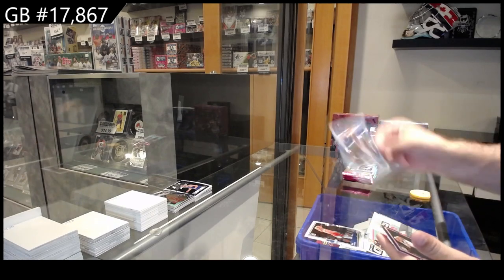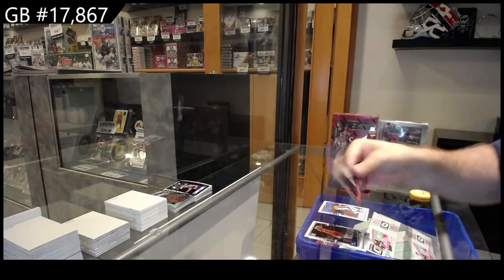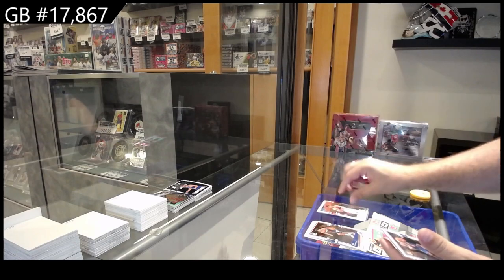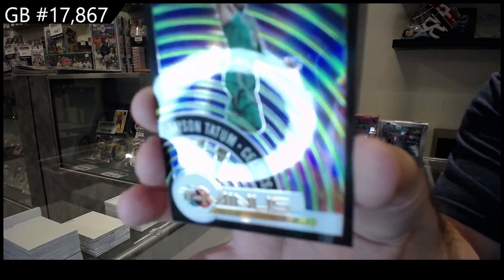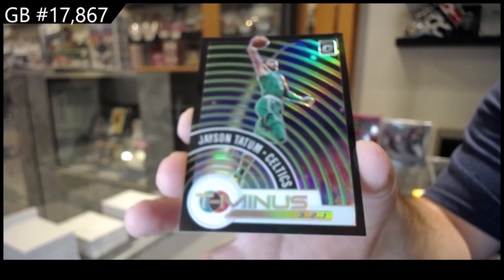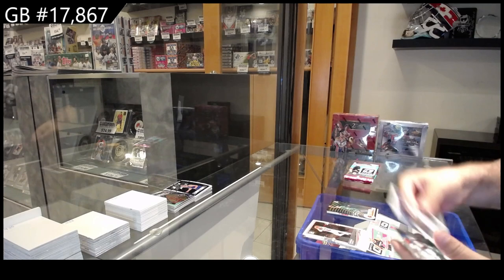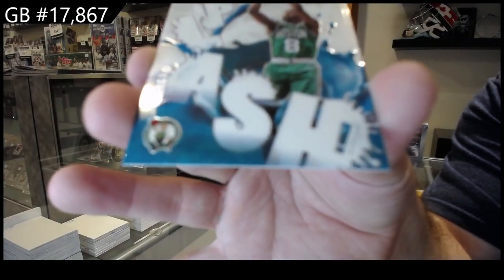Rated Rookie of Maldon for the Thunder and an Eric Gordon for the Rockets. Rated Rookie of Adige for the Wizards and a T-Minus Prism numbered 149 of Tatum — very nice — for the Celtics. Rated Rookie of Ramsey for the Kings and a Splash of Kemba Walker for the Celtics.